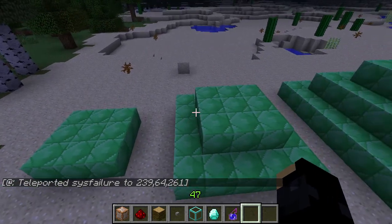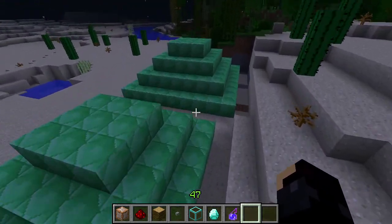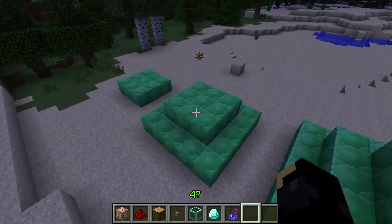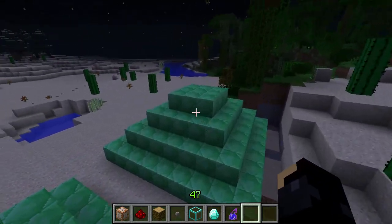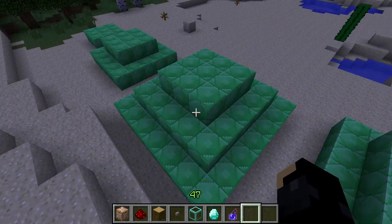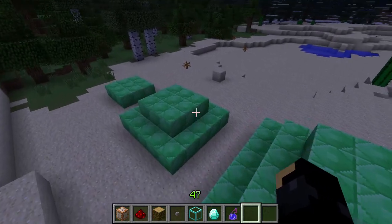This brings me to the other block I want to show you. It's not the emerald blocks here — these pyramids are just what enable the block to work. I will mention these pyramids: the higher they are, then the more benefit you get out of the block I'm about to show you. These can be built out of emerald blocks, diamond blocks, iron blocks, gold blocks, or any combination of them.